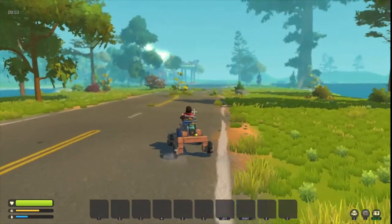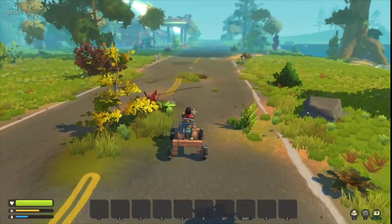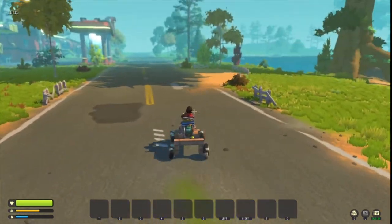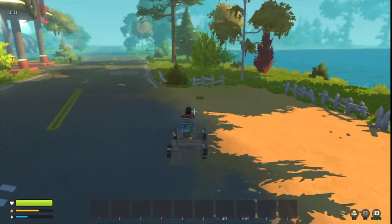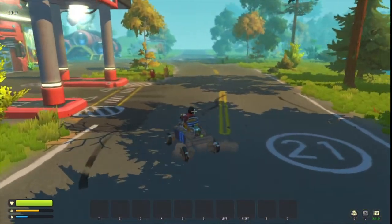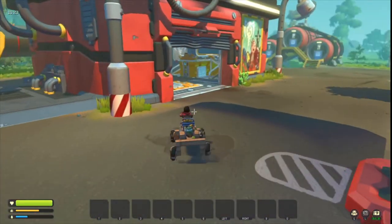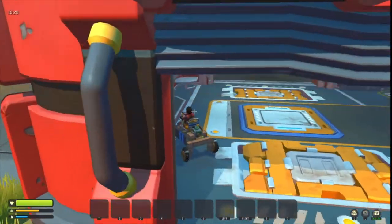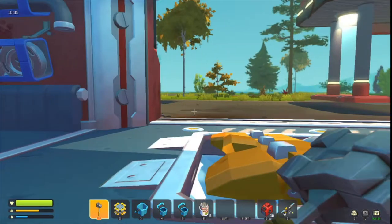All right, we are now here. This is the place you want to get to. Watch out though — there is a boss farm bot around here somewhere. It wanders about but it's generally over that way. There are also just a few robots around here. Let's go in the right direction — there's none in here. Okay, let's just park in here. This place requires a battery — a master battery. You might think we need to bring it with us, but no, as I said earlier, you cannot bring it with you.